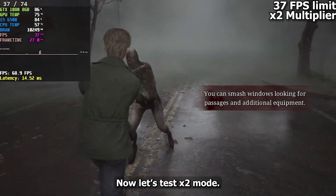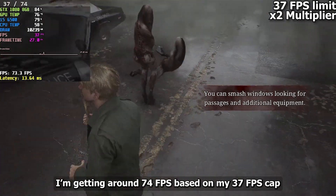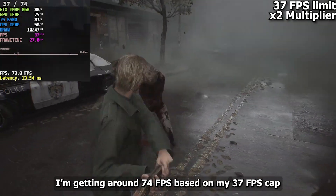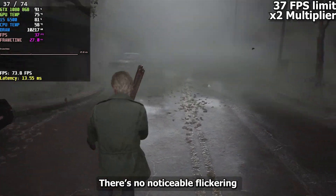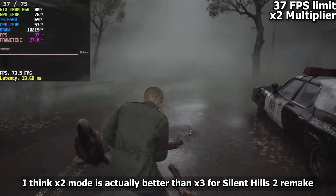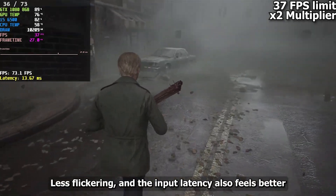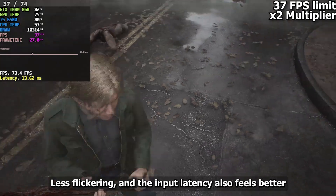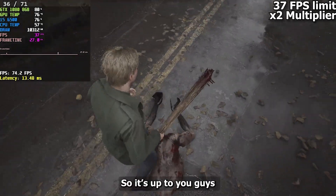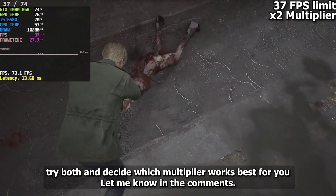Now let's test X2 mode. With X2 mode I'm getting around 74 FPS based on my 30 FPS cap. There is no noticeable flickering. I think X2 mode is actually better than X3 for Silent Hills — less flickering and the input latency also feels better. So it's up to you guys, try both and decide which multiplier works best for you.